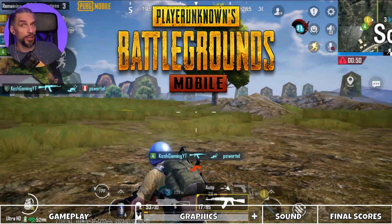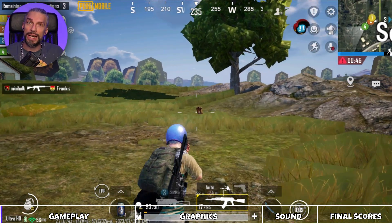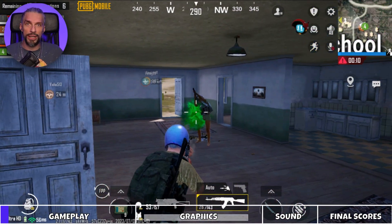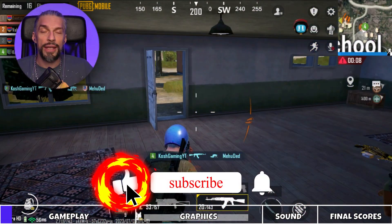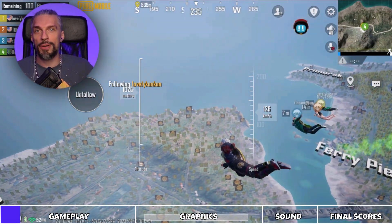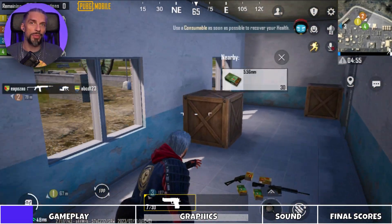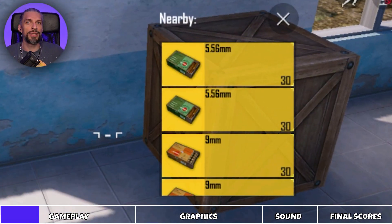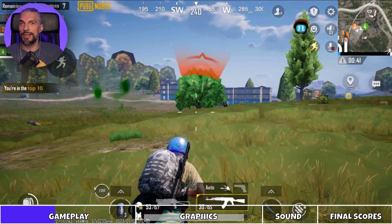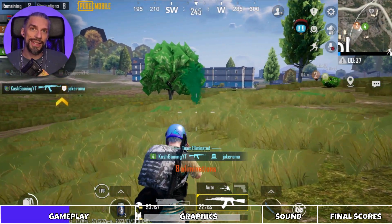PUBG Mobile is a battle royale first or third person shooter — your choice — with a lot of custom game modes. Let's do a quick review. In the classical mode, you get a classic battle royale playthrough: you jump with a parachute with your team, go around buildings, get loot, better weapons, armor, helmets, equipment, and supplies, and take out everyone else. Whoever's team stands last wins the prize.